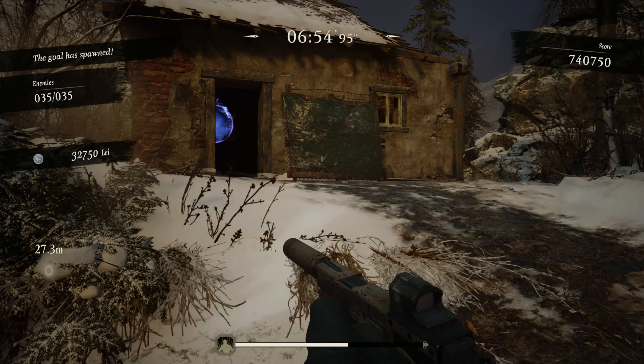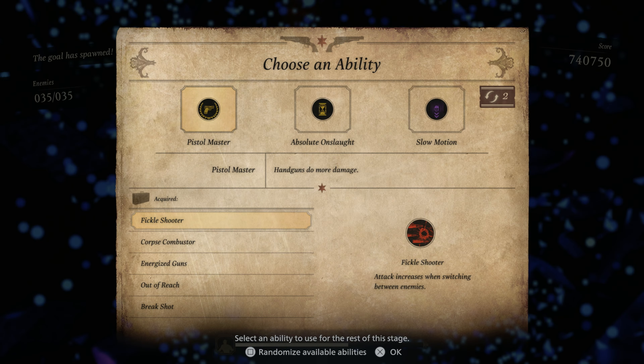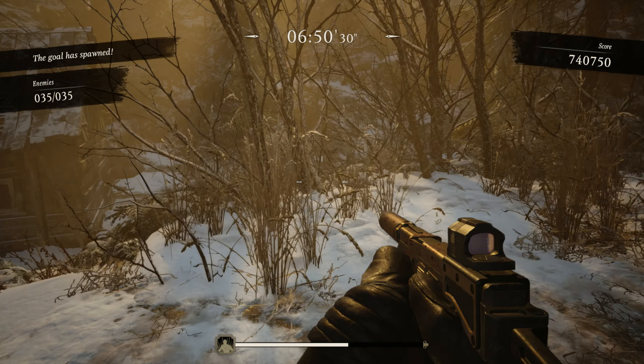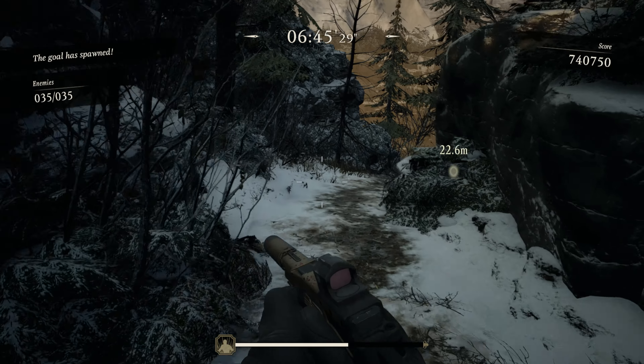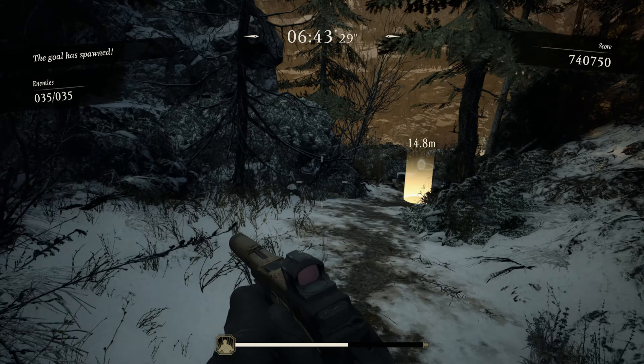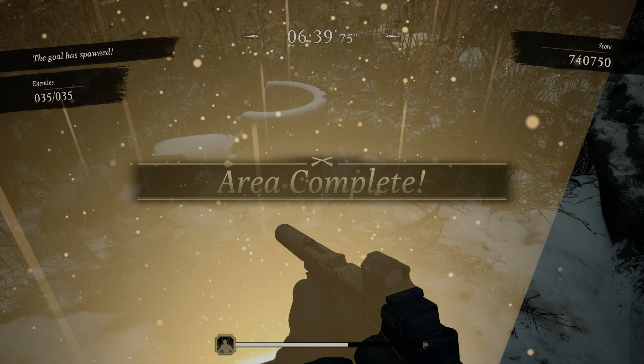There's another purple orb - let's pick this up. Options are: duration of onslaught increases, or pistol master. I'm doing pistol master. Alright, we gotta end this level - clear!